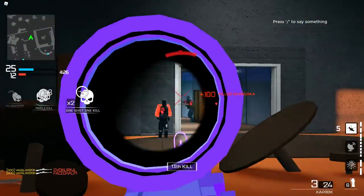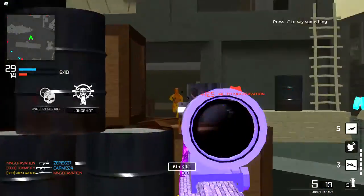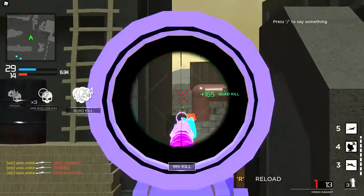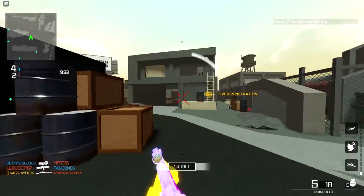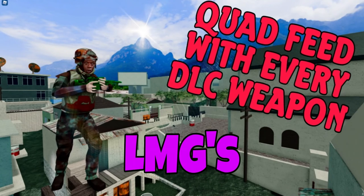Moving on we got the Mosin-Nagant — one, two, three, and four right there for a nice quad feed. Then the Springfield — two right there, come over get three, come back get four, get five, no more bullets. And last but not least the Kar98 — one, two, same spot, three, four, for a little collab and boom.